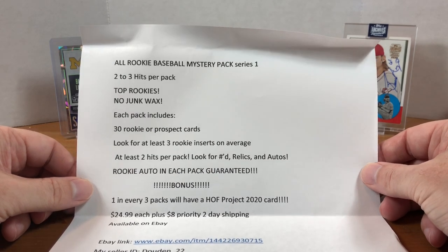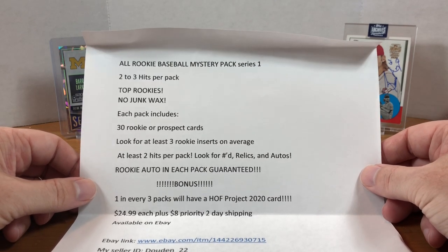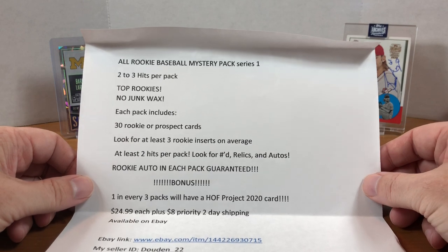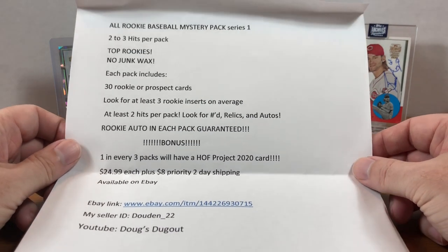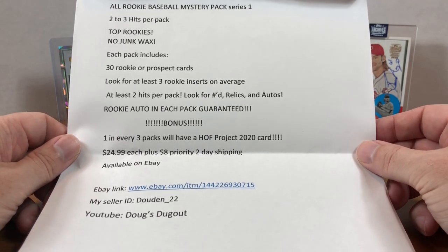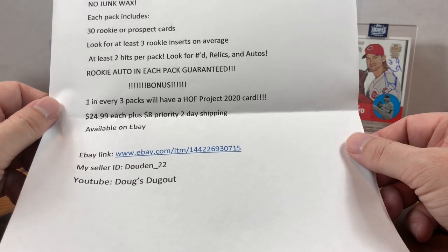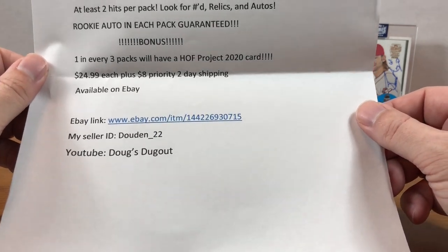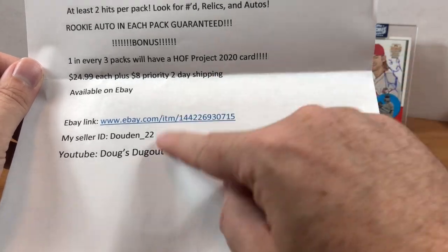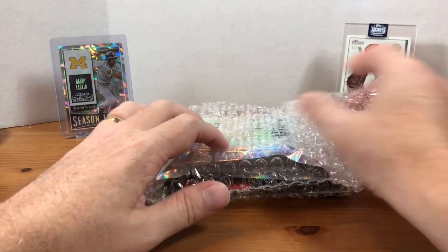Here's the info sheet on his repacks. This is going to be the all-rookies mystery pack, series one. We get two to three hits per pack, top rookies, no junk wax — definitely like that. Each pack includes 30 rookies or prospect cards. Look for at least three rookie inserts on average, at least two hits per pack. Look for numbered relics and autos, a rookie auto in each pack guaranteed. Bonus: one in every three packs will have a Hall of Fame Project 2020 card. It's $24.99 plus $8 priority two-day shipping, available on eBay.